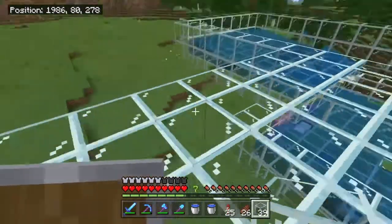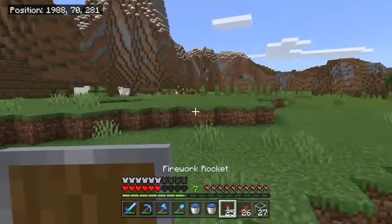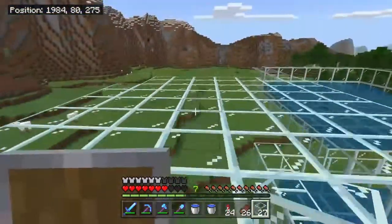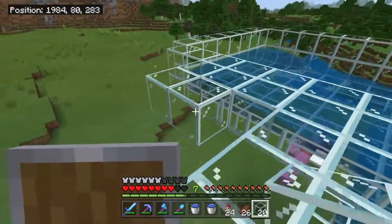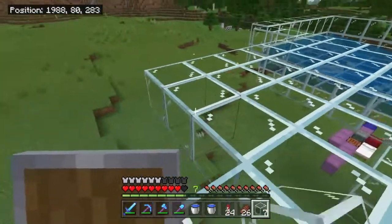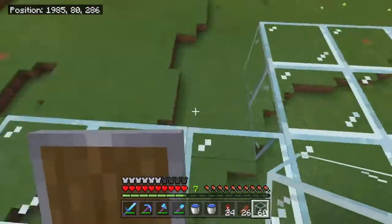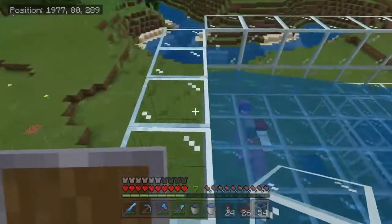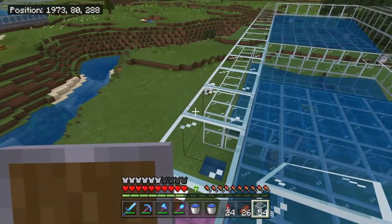This creeper farm is actually going to be really effective for bedrock, not for Java. If you're building on Java, do not use this design — it is very ineffective compared to most Java designs out there. It seems we're almost done with this side of the containment chamber — the killing chamber. So I'm going to finish up this side and I'll see you guys in a moment.